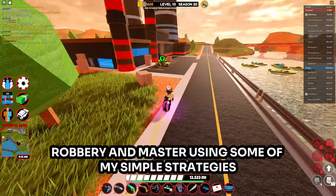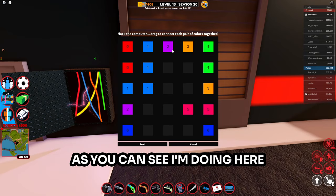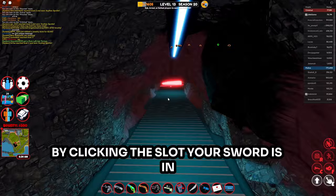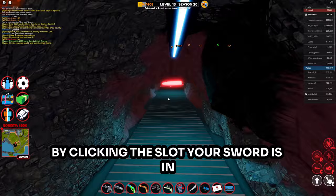Power is a pretty simple robbery to master. You're going to want to arrive early, as you can see me doing here, so you can do the other two robberies in the group as well. Here you're going to sword spam by clicking the slot your sword is in and simultaneously clicking your sword.